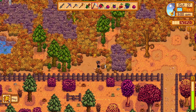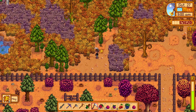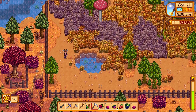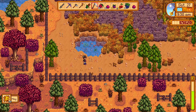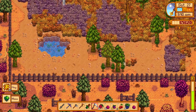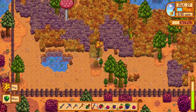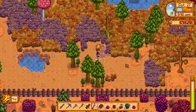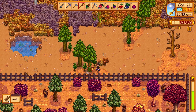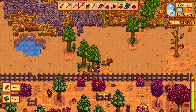Maybe we'll have the slime hutch built down here, so maybe we'll clear out all of this. The hay just keeps going — apparently the silo is quite empty. I guess we have two of them now. We have a lot of animals, so we definitely need to get the silo filled up. Does the purple grass count? Yeah, it does. I'm going to clear out this and then run and see if Marnie happened to be working — I'm guessing no.